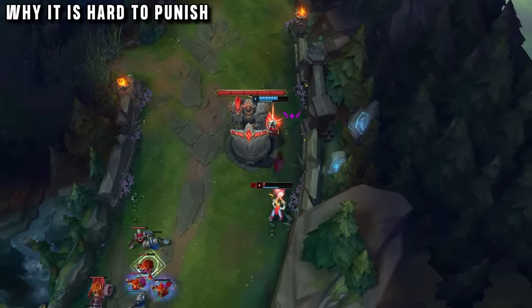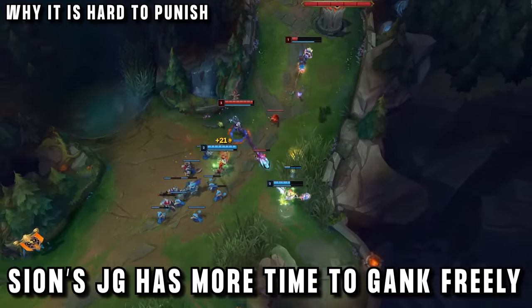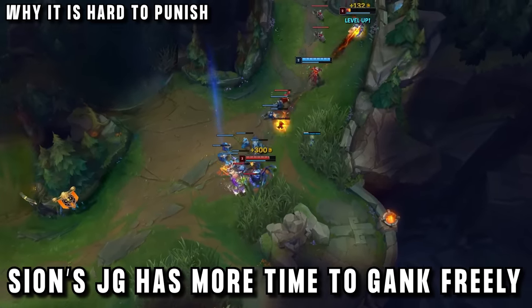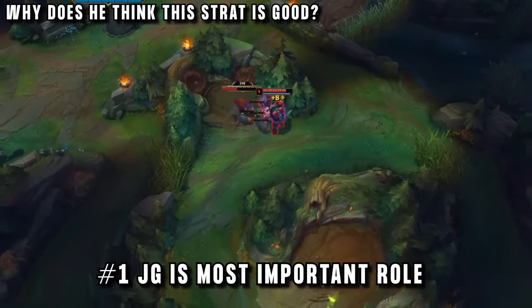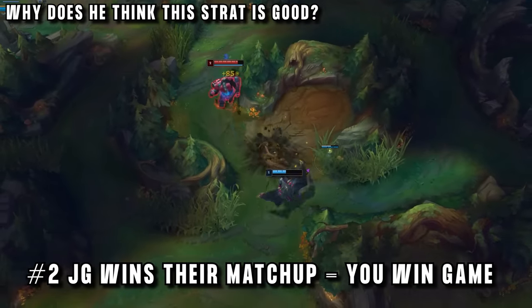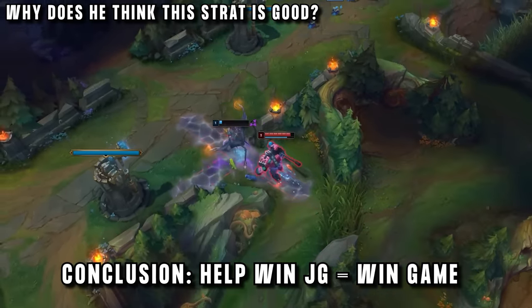It's really hard to dive an AD carry this early on if you only have 2 people, because bot lane champions are so squishy and they may end up accidentally giving a kill. Since Sion is doing all this weird invade stuff, they don't really know where Jhin's jungler is, so going for a fast dive is risky when they could get counter ganked. Tilterella's belief is that jungle is the most important role in the whole game — if jungle wins, you're likely to win; if jungle loses, the game is likely a loss.